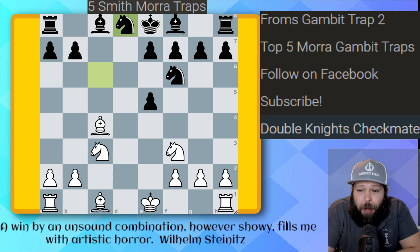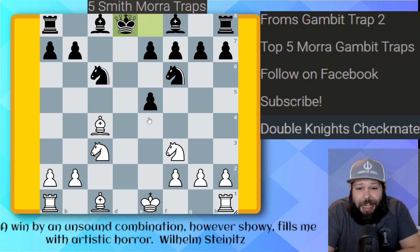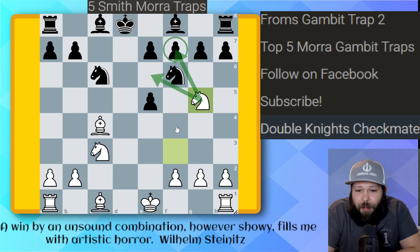Knight takes D8 gets played here, and now we get the double knight's checkmate idea. What happens whenever you play King takes? Whenever King takes happens here, Knight G5 gets played, and now we've got the same kind of ideas — F7's hanging, and white is just already in a very good position.